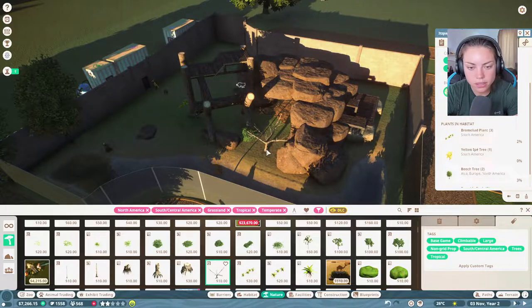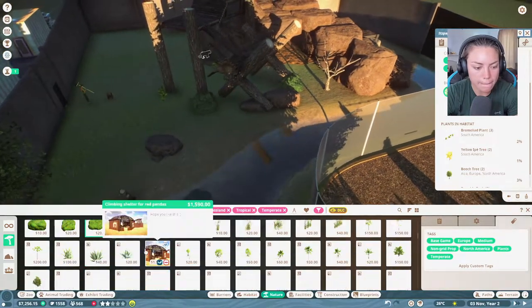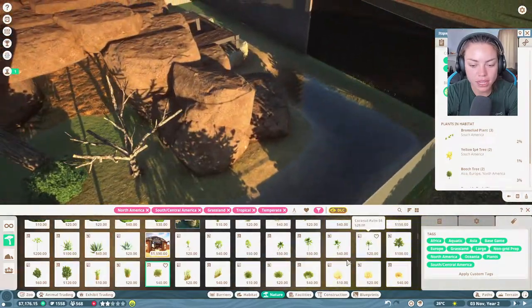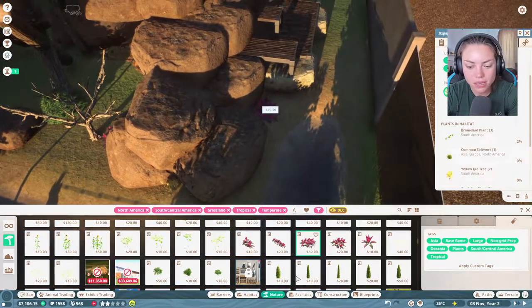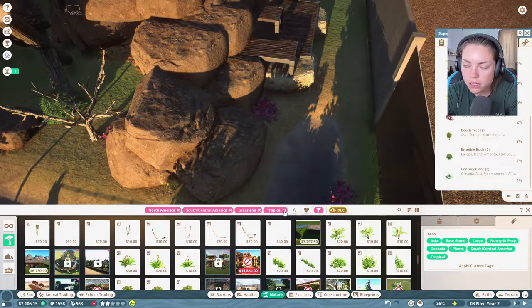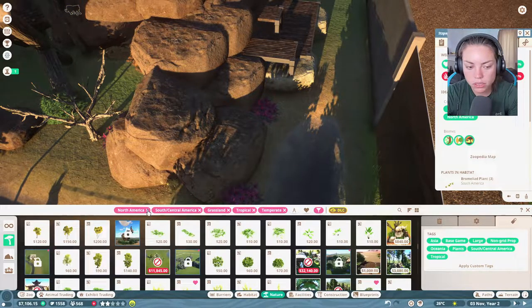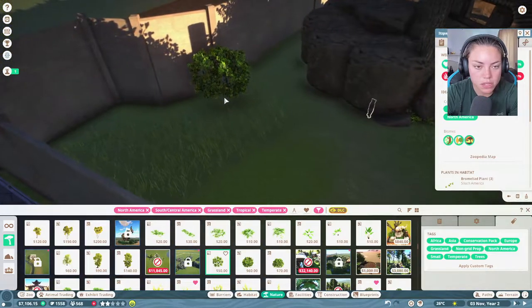Let's check they're happy with all this. Look at this - it's lovely. We'll put in some tree stumps - who doesn't like a good tree stump? I feel like they don't have loads of space but I think they're okay. This is the most fun I've had on Planet Zoo for a while - it's because I finally have something new. The jaguars like temperate and tropical environments - they've got lots of plants options.